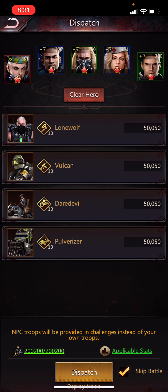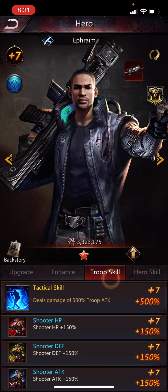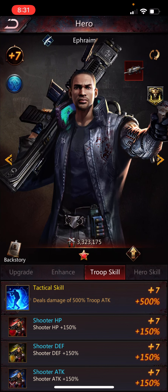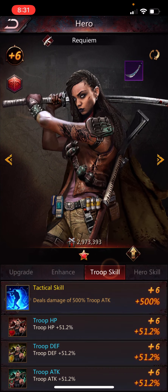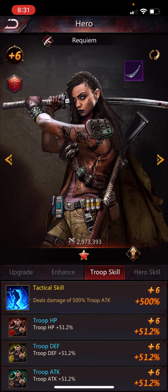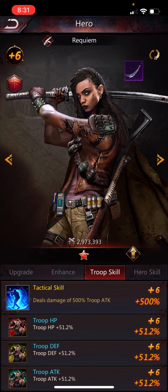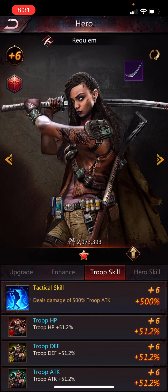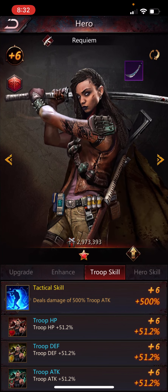It probably goes by might, but the problem is — take Frame for example. Frame at plus seven gives your shooters a 150% boost. Compare that to a troop hero like Requiem, who gives 51.2%. But you have four different troop types, so multiply that by four — she's essentially giving over 200% benefit to all four troop types, whereas Frame only benefits shooters.